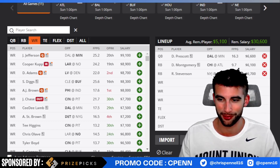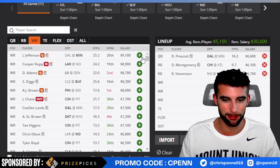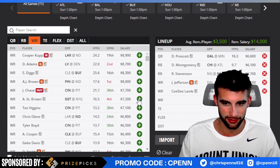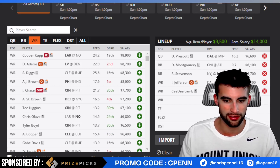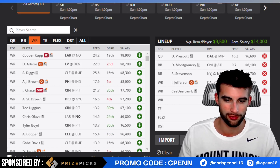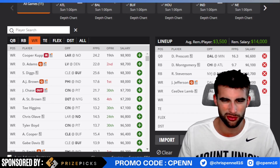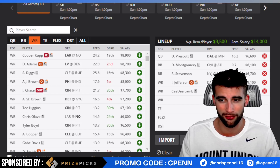Moving back over to the lineup — this is where we lose it all in the salary cap department. We're going to plug in Justin Jefferson because we're running it back with Dak Prescott, and we're going to throw in CeeDee Lamb. That's going to hurt — $3,500 left. But keep in mind tight ends are usually cheap and defenses are usually cheap, so if we can just find some four-to-five-k guys, this is playable. I thought it'd be worse — I thought we'd only have upper $2k or lower $3k, so I don't feel too bad about that.